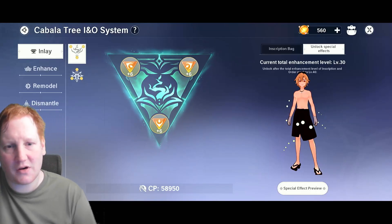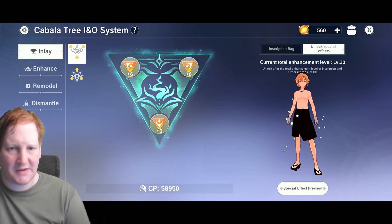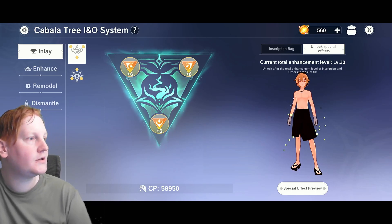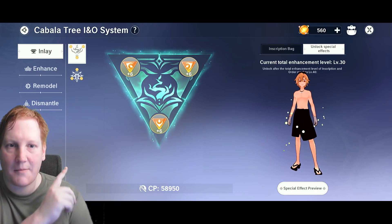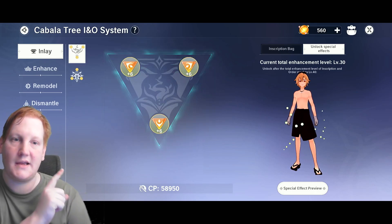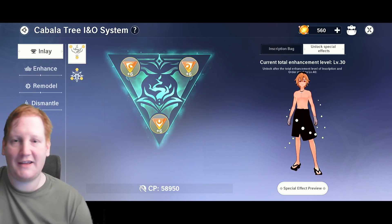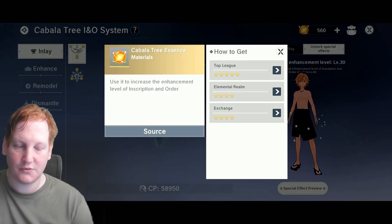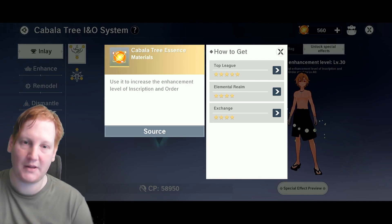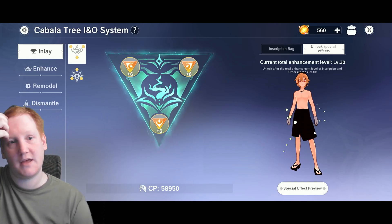Today we're going to talk about iOS inscriptions and orders — what you should be going for and how you should be remodeling things like this. At the top you can see two categories: inscriptions are your offensive ones, orders are your defensive ones. You primarily get these, as well as the essences to rank them up, in Top League and Elemental Realm. You can also get them from other players in the exchange.